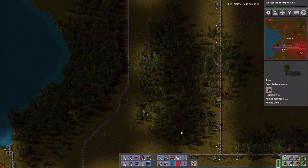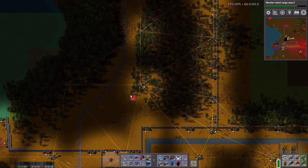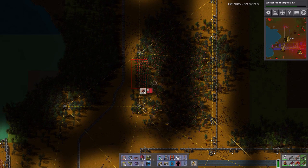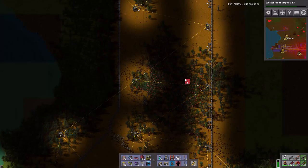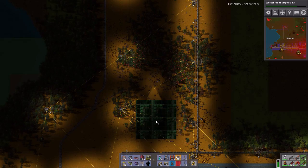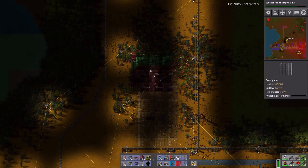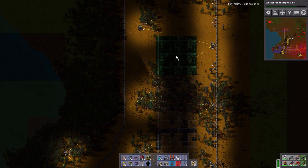Meanwhile, I should be able to basically just go like this. And if I see nothing but wood, then I haven't killed my network at all. Oh, that kills the network. Come, my pretties — kill everything before you.